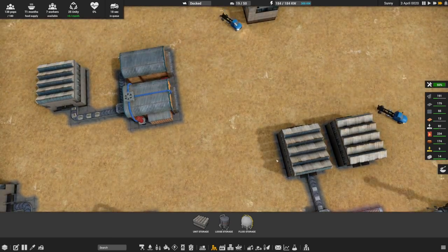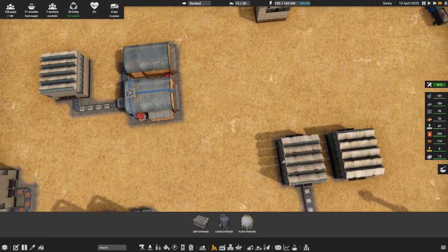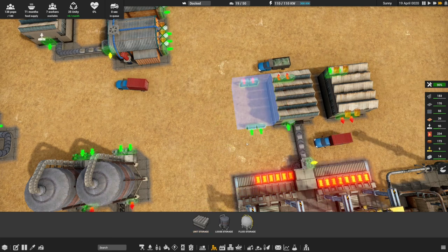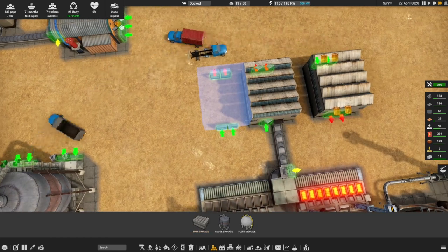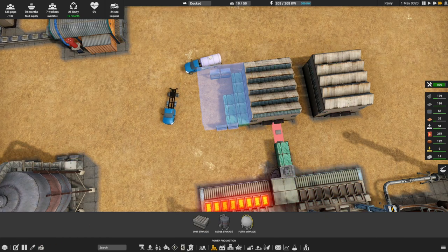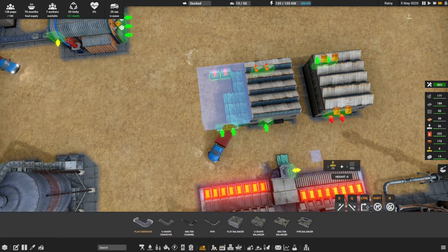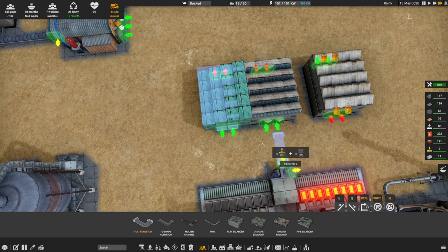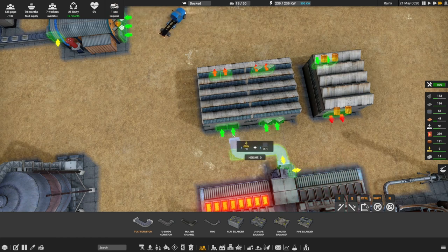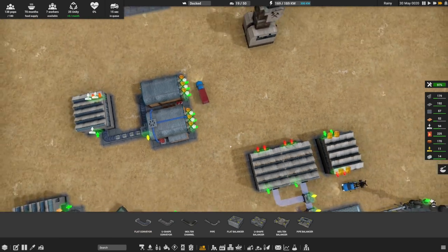Do we provide some additional storage for diesel at some point? I think that is probably useful to do. Excellent - this is filling up nicely. What we'd want to do is put another unit storage in here so we can maintain it, and then I'm going to delete that piece. Let's just get rid of all of that - now I would like us to run there and run there, so now if we split it up we can run the other one.